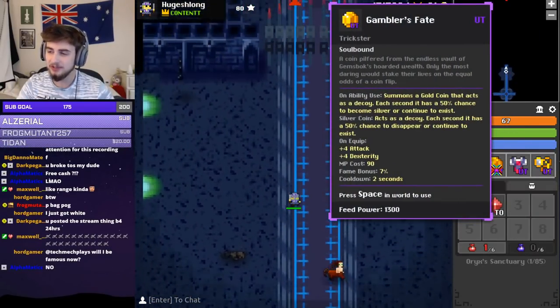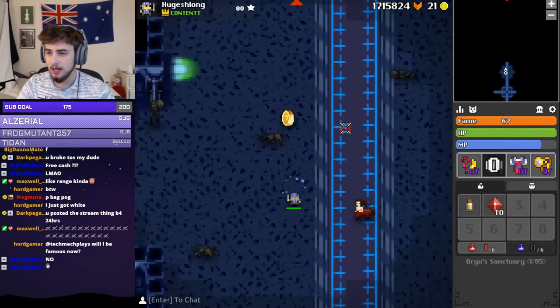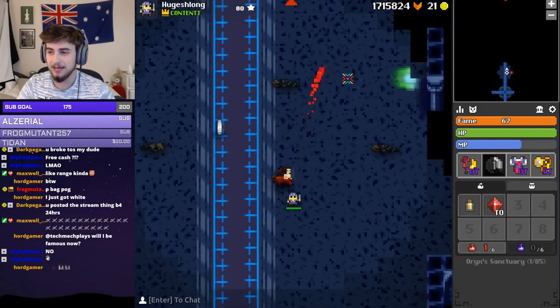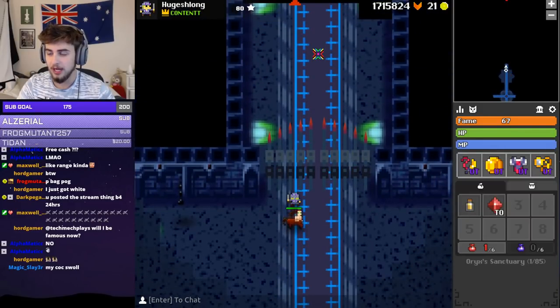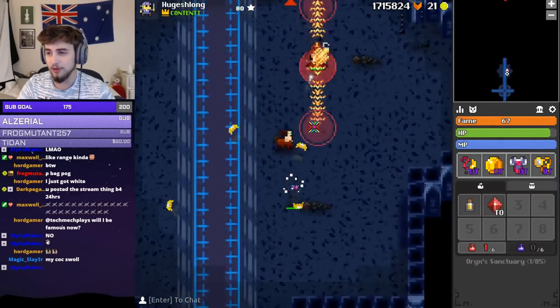Next up, we've got the Gambler's Fate. This is the Prism. Basically, it's just a coin — you throw a coin wherever your cursor is. And the best part about this is it's a decoy, but you can throw it wherever you want. I can't throw it over these fences here, unfortunately, just like you can't teleport over them.